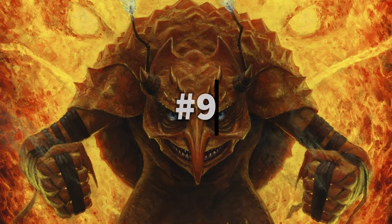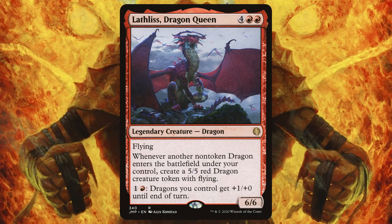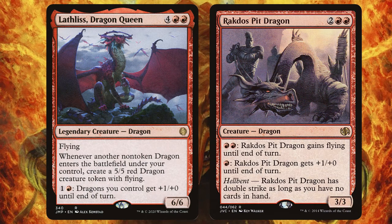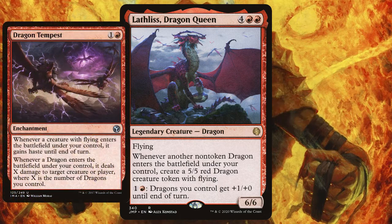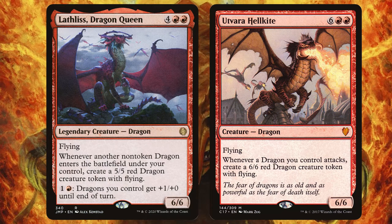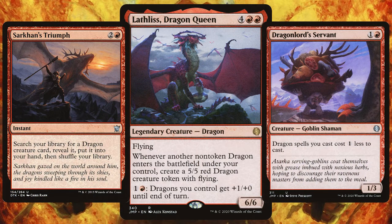In as the 9th best mono-red commander we have Lathliss, Dragon Queen — the undeniable MTG Mother of Dragons. Such a cool commander with the most simple but effective ability: whenever another non-token dragon ETBs, you get a 5/5 dragon with flying permanently. Play an Opportunistic Dragon — boom, there's a 5/5 dragon. Play a Rakdos Pit Dragon — boom, another 5/5 dragon. With Lathliss, you're going Dragon Tribal. Get out must-have dragon equipment like Dragon Tempest and Crucible of Fire and you're getting even more beefy dragons who gain haste and deal even more damage. One of my favourite dragons is Utvara Hellkite — imagine comboing that off with Lathliss. Fitting in Sarkhan's Triumph and Dragon's Hoard to tutor and cheapen the cost of future dragons, and soon your opponents will be having a meltdown before your very eyes.